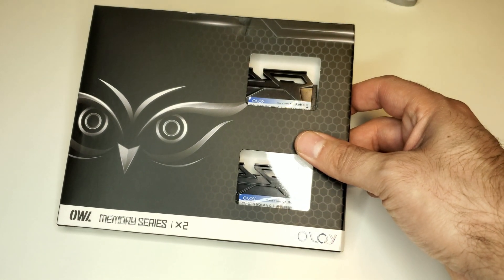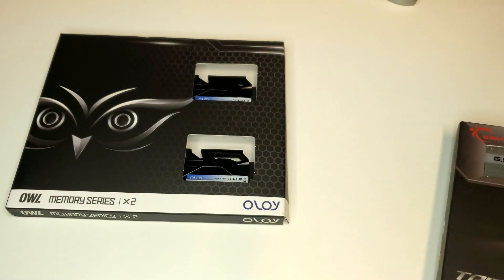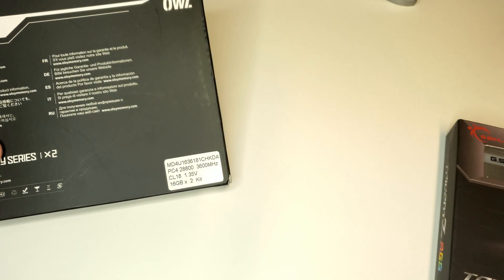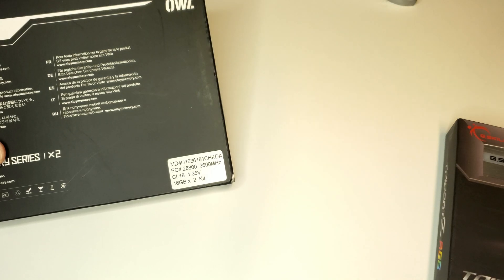Welcome once again to Hardly Tech. Today we'll be comparing performance between the Oloi Owl kit of RAM used in the previous video with this kit of G.Skill Trident Z. Today's Oloi kit is the MD4U1636181CHKDA, a 2x16GB kit at 3600MHz, CAS Latency 18.